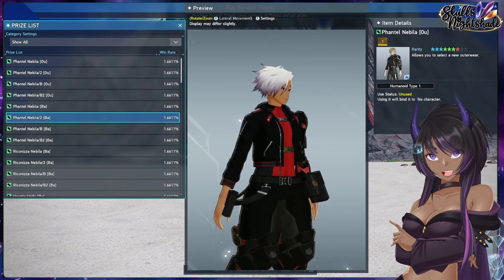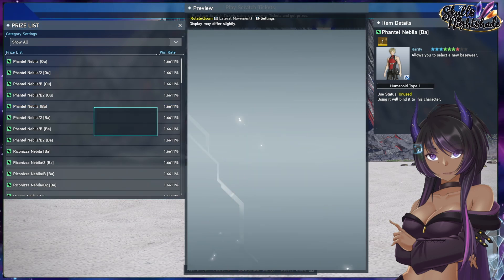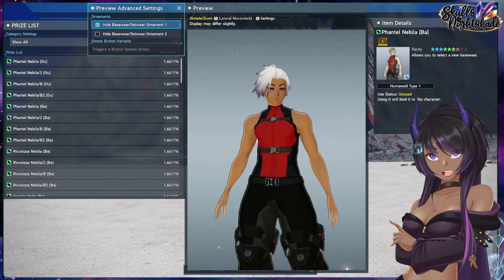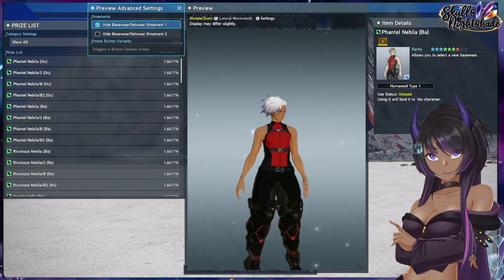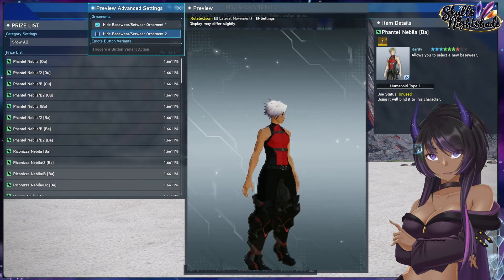While we're here we can check out the base wear — the Fantel Nebula base wear. It looks like this takes off those pocket pieces, and this takes off the remainder of the pieces on the legs, other than the shoes and boot part. Here is the 2 variant, which looks very reminiscent of a base wear we already have. Here's the B variant and the B2.